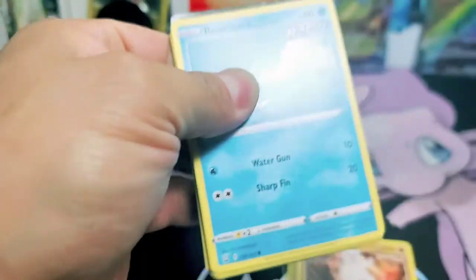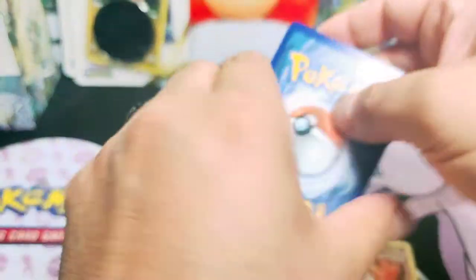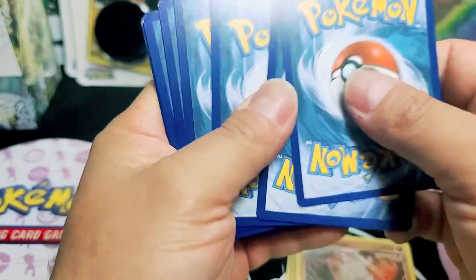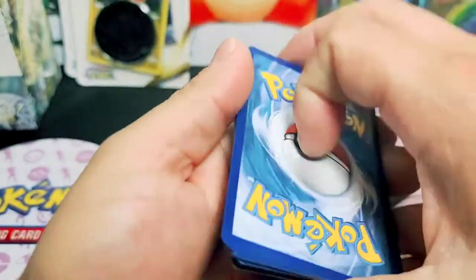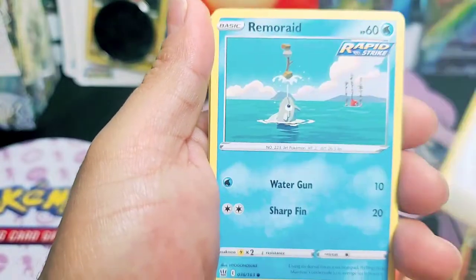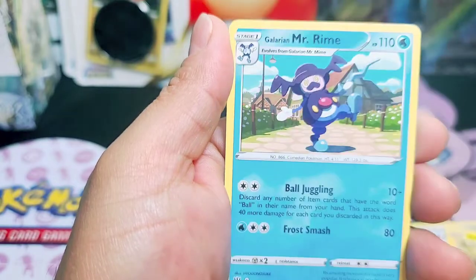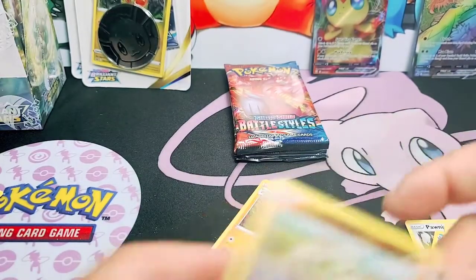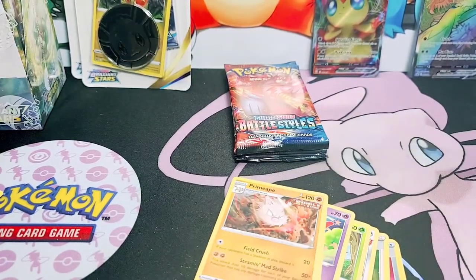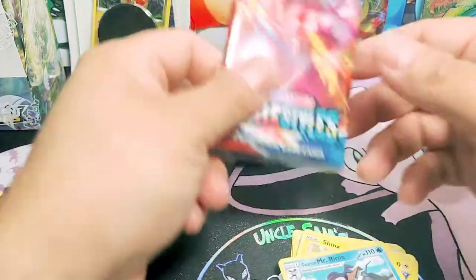Let's go guys. Code card for you guys and hopefully something good for me. Maybe that Tyranitar. I've been looking for that Tyranitar forever. Still can't find them. I've opened so many booster packs and booster boxes and nothing. Mr. Rhyme - more like Mr. Crime. It's a crime opening cards and having them be a rare. That's robbery.